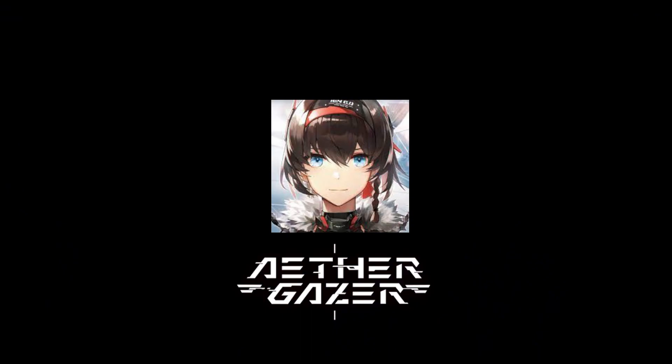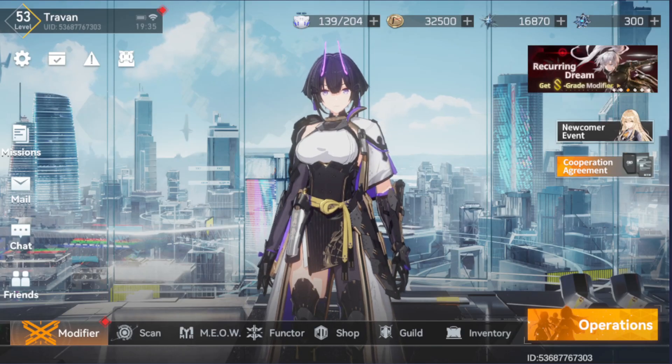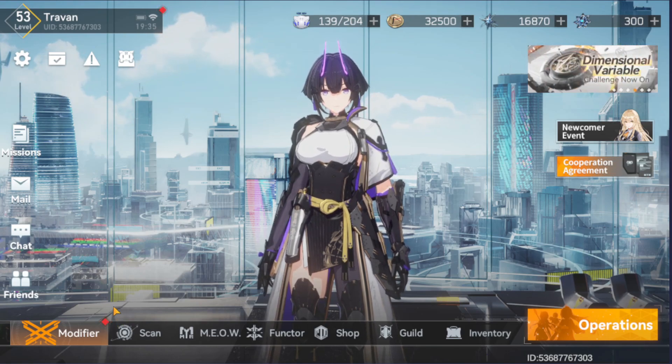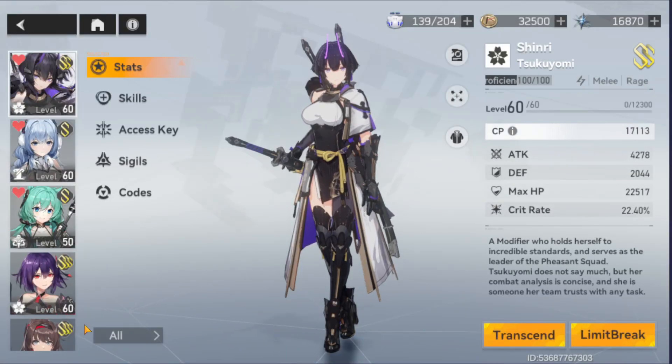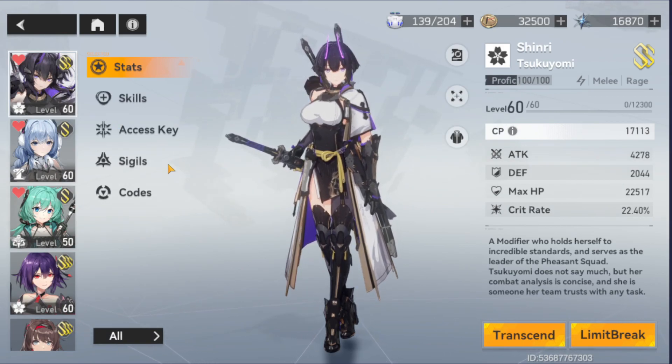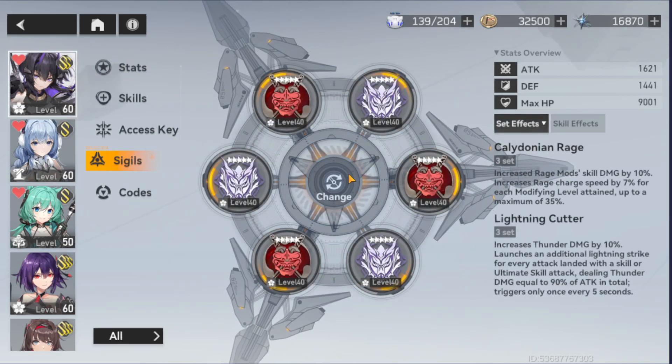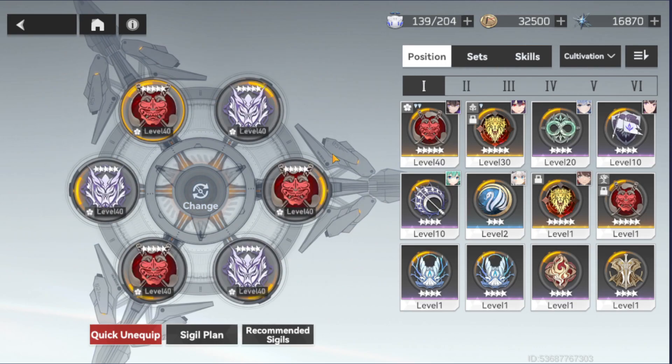We are in the DataJaser now. So what's the SIGIL? You can find the SIGIL window menu in the Modifier menu. Just select your character that you want to configure your SIGIL for, and select SIGIL. Here you will find 6 slots of the available SIGIL.